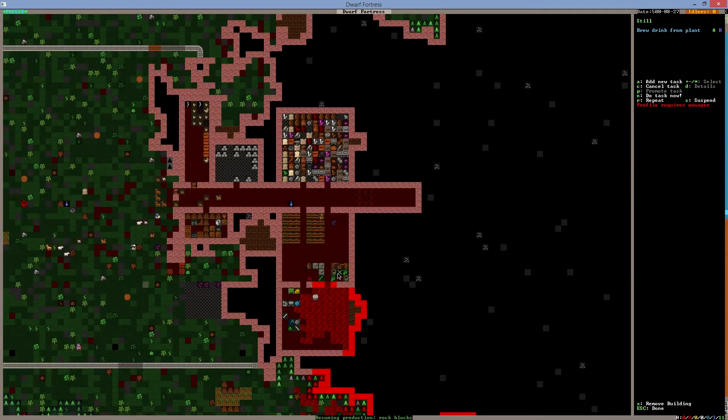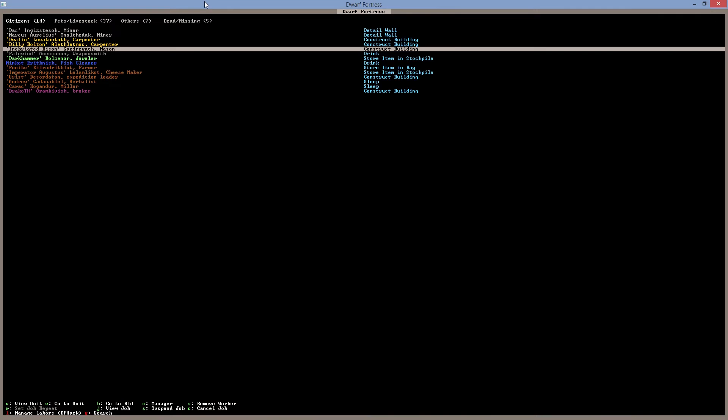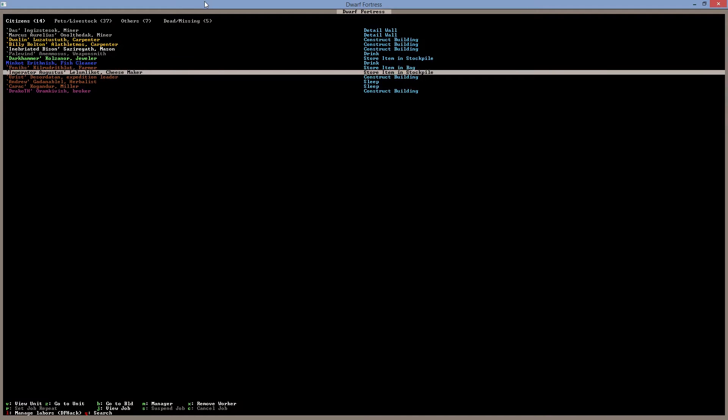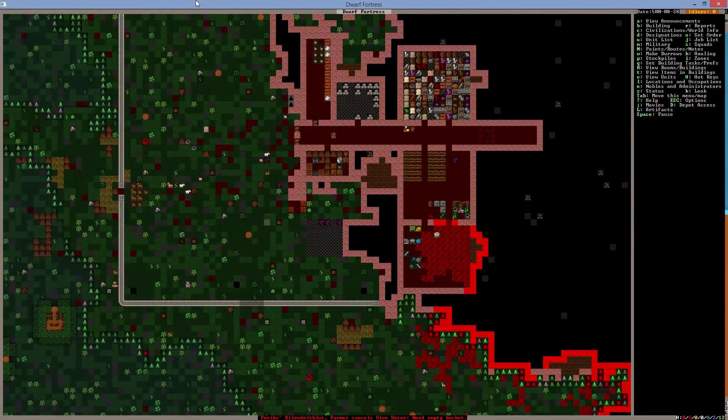Let's cancel or suspend the water job for a while and allow the farmer to do other jobs — that should work. We also got some new people joining so I'm going to name them now. People joining the colony are Billy Bolton, Pale Wind, and Emperor Augustus. They join our colony. One extra person slot hasn't been filled yet — drop your name in the comments on the first video so I have them in one place.